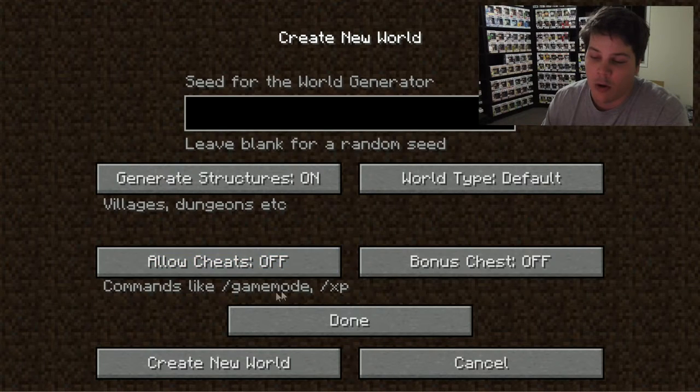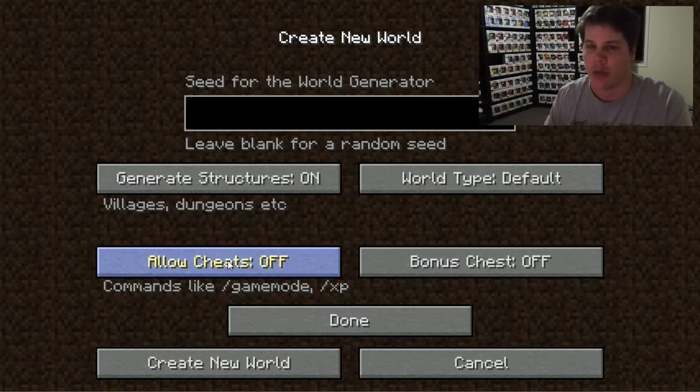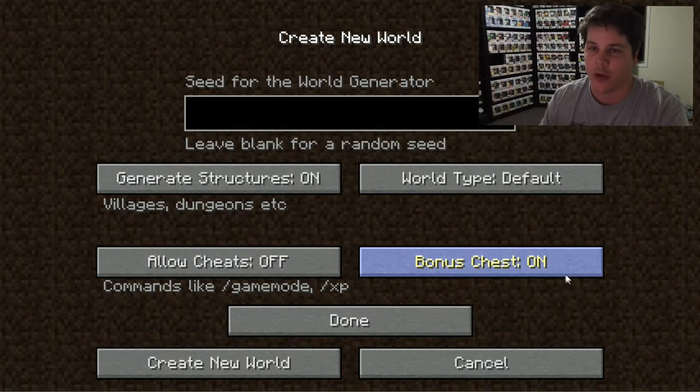Allow cheats on or off — if you're playing in creative mode you may want to make commands or if you're trying to make a map, it lets you do back-end stuff with the game. You'd probably leave that off for a normal game, but you can turn it on and it lets you do things like change your experience, type in a command and a block will appear, or you can make creatures appear or change the time of day. And bonus chest — if you turn that on, when you start the game you'll have a little chest next to you with some goodies to help you get started. So we'll turn that off, click done, and now we're ready to create our world.